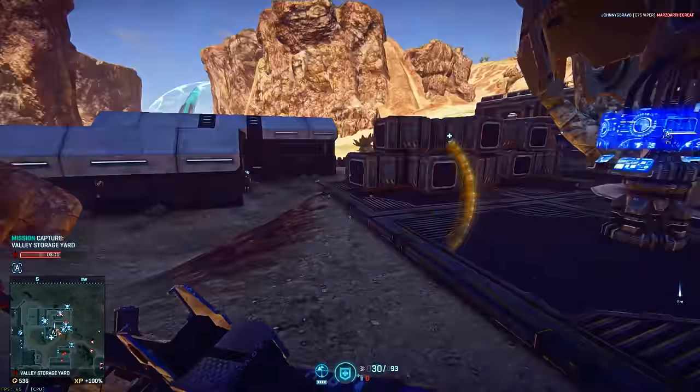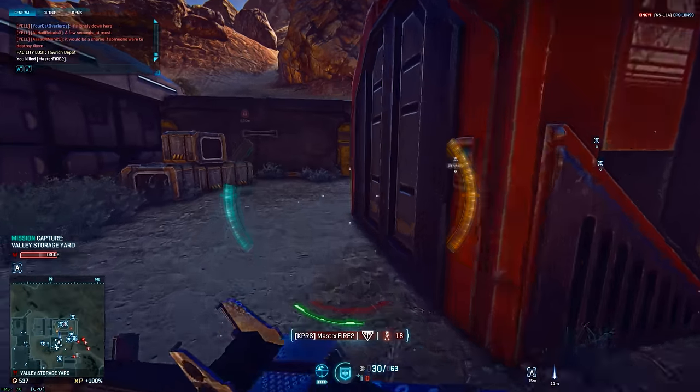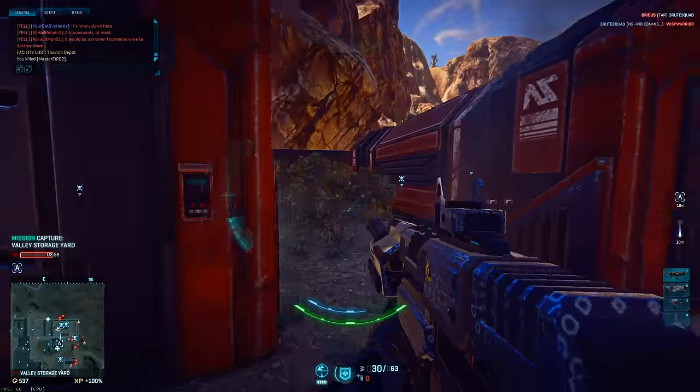These attachments will set you back 230 certification points total. So there you have it — the best assault rifles in Planetside 2: the T1 Cycler for the TR, the Pulsar VS-1 for the Vanu Sovereignty, and the Carnage AR for the New Conglomerate.